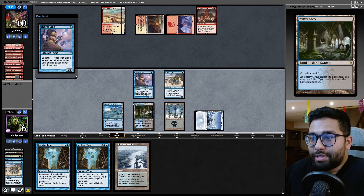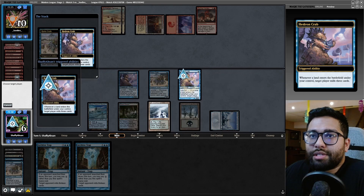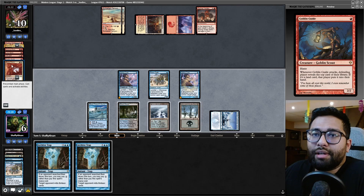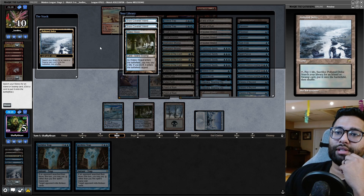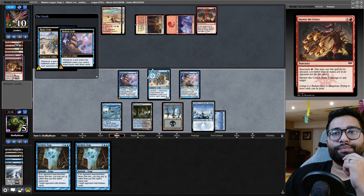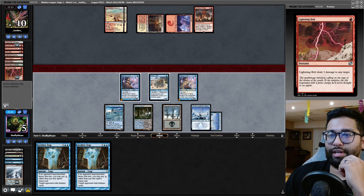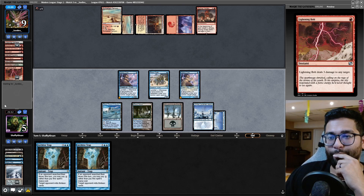That helps a little bit. We'll do this — always yield, save targets. And if they have it, they have it. I have to fetch here — Snow-Covered Island. Rune-Scarred Crab on the stack first. I had — I didn't really have the win. I'm at 5 life, it would have been exact. I have to be hard-casting these. Next turn I'm one-off.